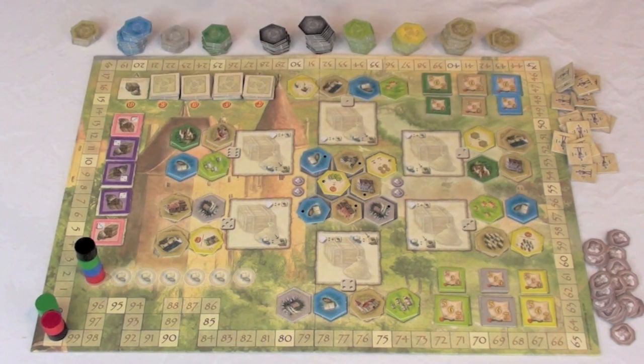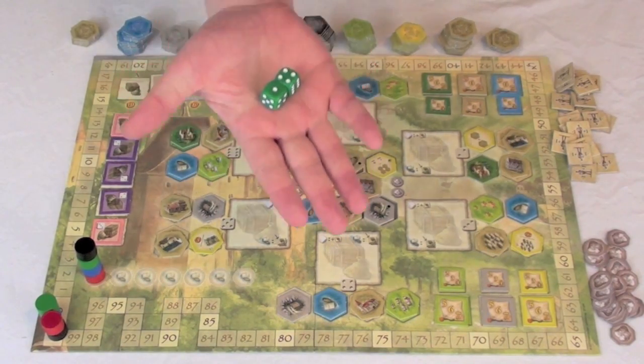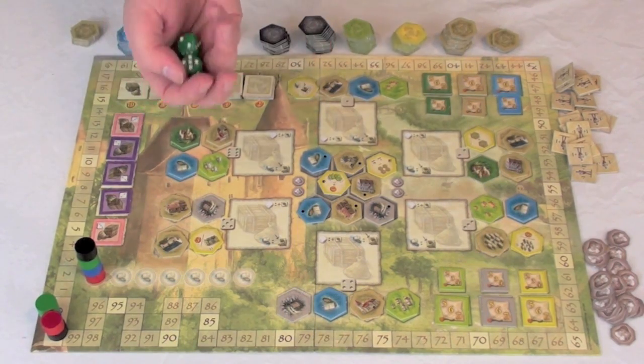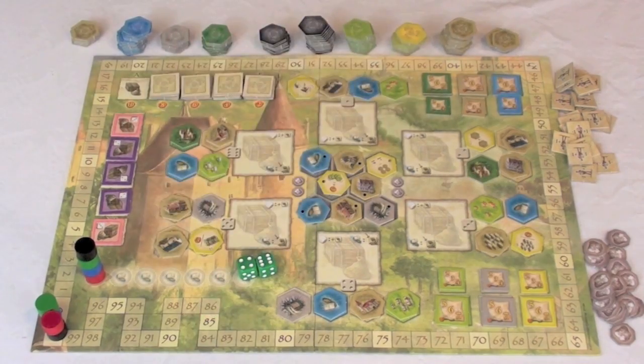The goal is going to be to get these tiles from this board by rolling dice and place them onto a player board, and players will be taking actions in order to do so. Now, each player is going to have a pair of dice — this is the green player's dice, you get two — and every turn you're basically going to be rolling these. There's going to be five rounds and five turns in each round, so over the course of the game you're going to get 25 turns per player. At the start of each turn, you're going to roll these two dice and place them over on your player board. I rolled a four and a six.